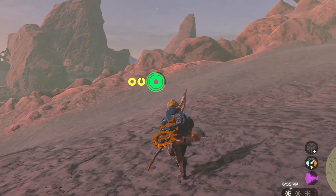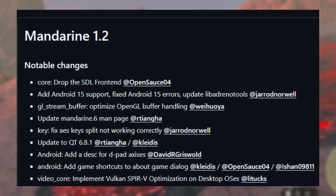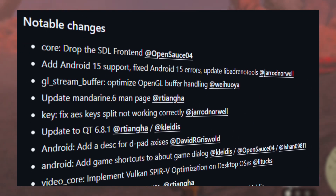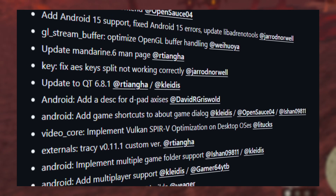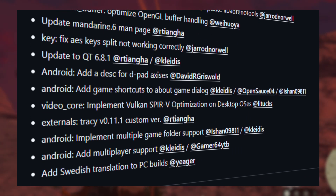Lastly, still with 3DS — Mandarin got updated to version 1.2. This added support for Android 15, fixes some errors, optimized the OpenGL buffer, added game shortcuts, implemented Vulkan SPIRV, support for multiple game folders, and added multiplayer support.